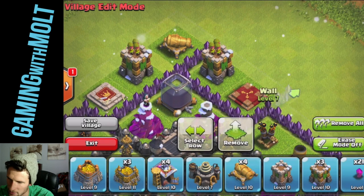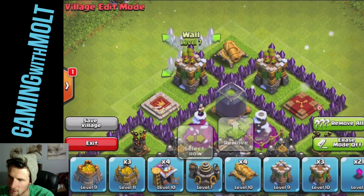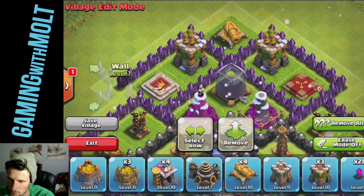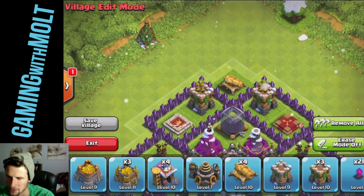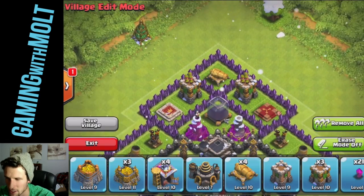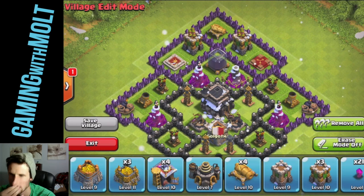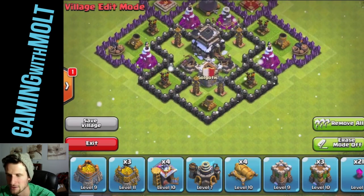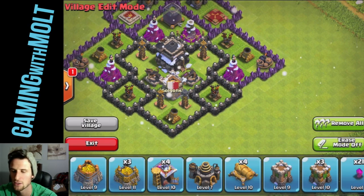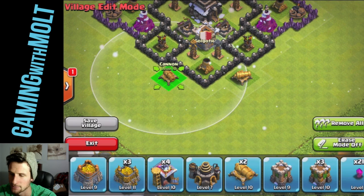Let's go find our Archer Towers — one Archer Tower, two Archer Towers. And then Mr. Cannon, you are going to be centered right up there. Now let's build these out — build this out to here and all the way down. What I'm doing, guys, is I'm just spreading out my defenses all along the base to make it as secure as possible. I know you guys are going to say I've got too many T-joints, but I'm adding so many sections that I'm really not too afraid of wall breakers getting all the way into the center.